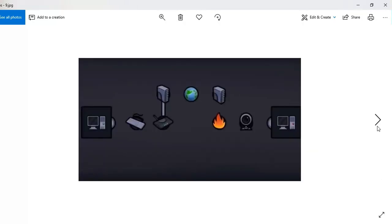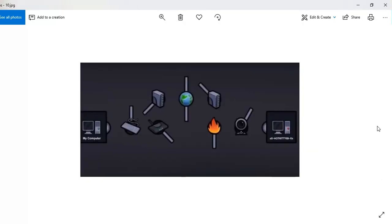Here you can see clearly what things are required and how you have to connect them accordingly to access her computer. All these items are required — without them all, you cannot complete the connection. This is the last picture.